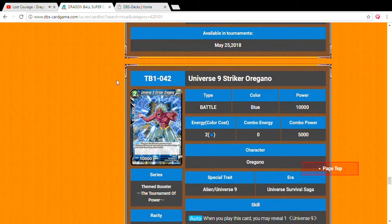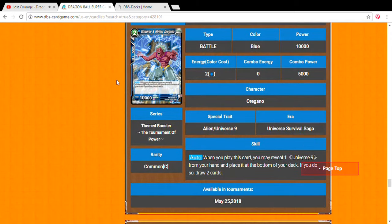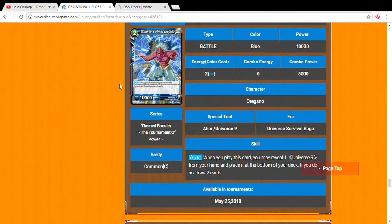Universe 9 Striker Oregano — two drop, 10,000 power. He looks like a zombie. When you play this card, you may reveal one Universe 9 from your hand, place it at the bottom of your deck, and if you do, draw two cards. You just get rid of a resource in your hand that you don't need and draw two extra cards. Pretty good.